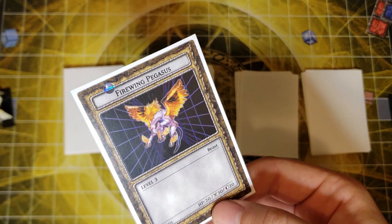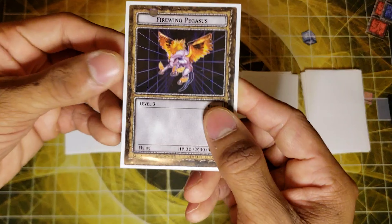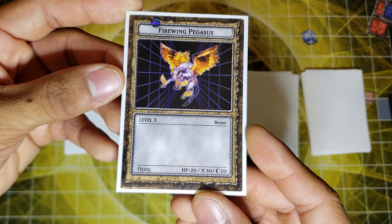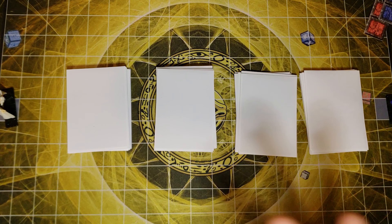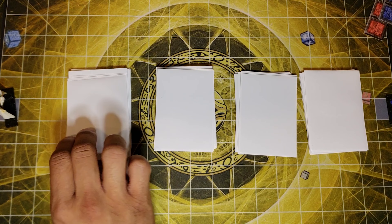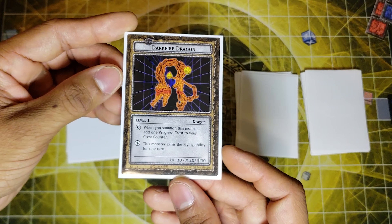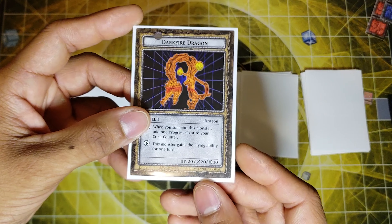Certain monsters have the flying ability, like the Fire Wing Pegasus, which gives them the ability to fly over monsters that don't have the flying ability — that gives me a bit of an advantage. There are also tons of monsters that go under creatures. For my level one I have a Dark Fire Dragon — a pretty cool creature.